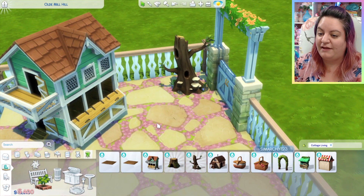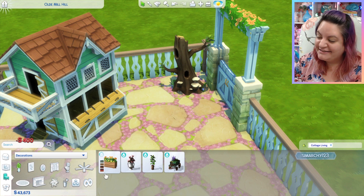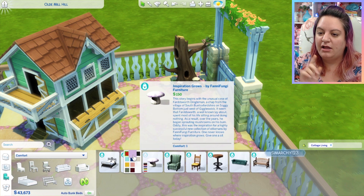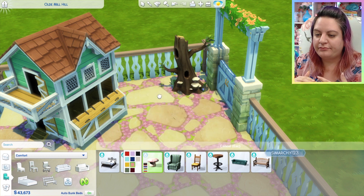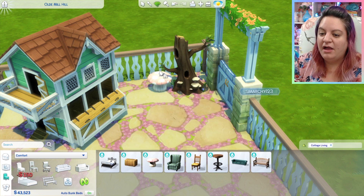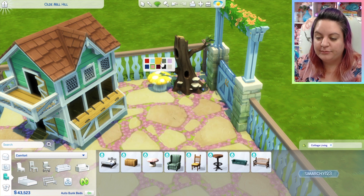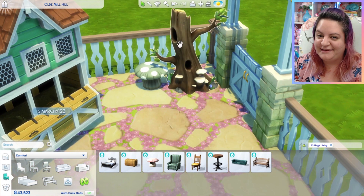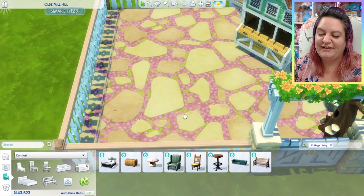We're using my favorite fence and my favorite new gate. And in addition to the chicken coop where you can have hens, roosters, and little baby chickies, we also have this taller tree — still technically a stump. This is the one where you can befriend wild birds, and the birds will come live there and help you out with your gardening, bring you gifts, and you can give them gifts. It's a really cute interaction.